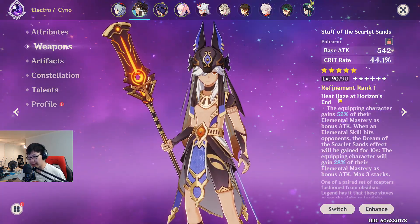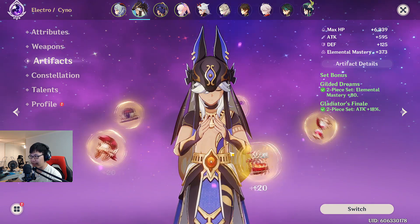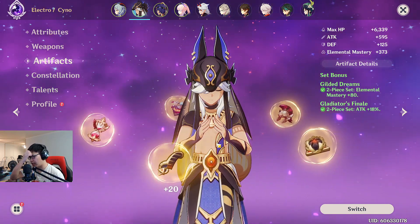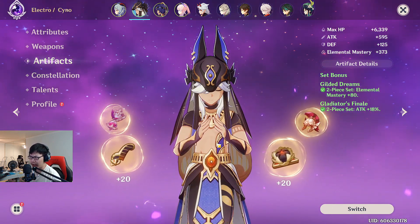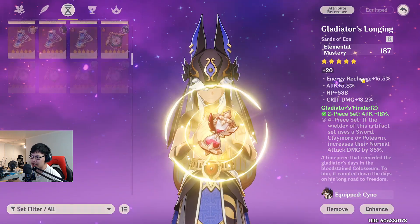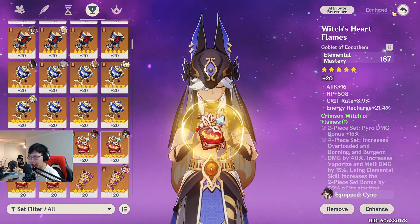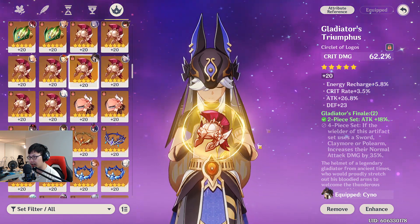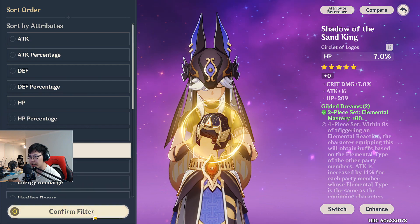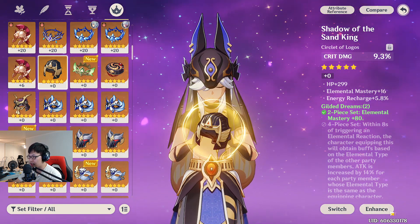It's another big crit stat stick with crit rate, which will make up for the fact that his artifacts aren't the greatest right now. His ideal artifact set is four-piece Gilded Dreams, because of how his kit works. Unfortunately, I don't have a good enough Elemental Mastery timepiece, nor an EM cup, nor a crit damage helmet from the Gilded set. I checked one of my helmets live and it rolled HP instead of crit — not ideal.